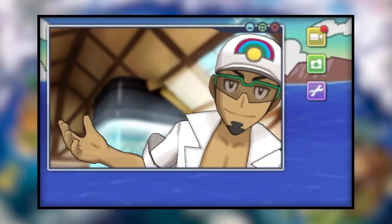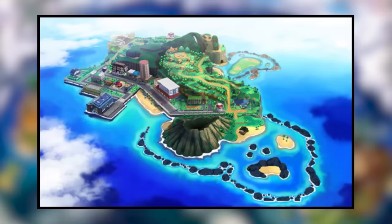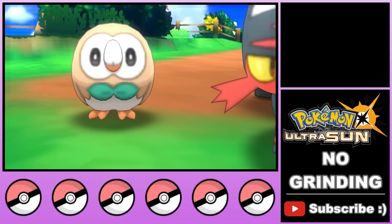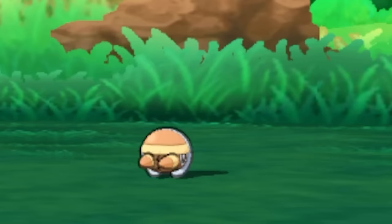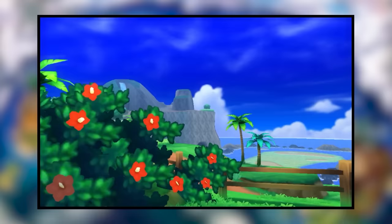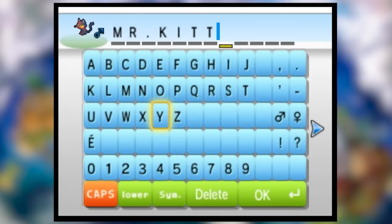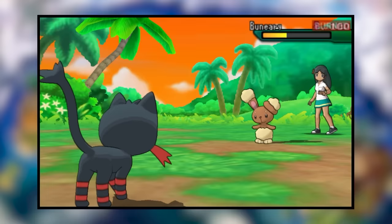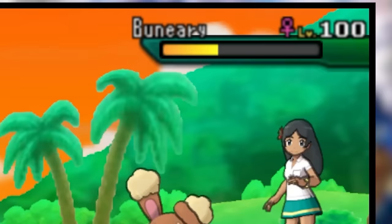We kick off our run in the scenic Alola region, a chain of islands with various different biomes and loads of exotic Pokemon. After the intro bits, we get the choice of our starter. This choice is pretty important, especially for the early game since options for other Pokemon will be really limited. Keep in mind that our starter and any Pokemon we catch in the wild will all be single digit levels, while any Pokemon we fight will be level 100. With this in mind, we opt for the fire type cat, Litten, which we nickname Mr. Kitty. Litten is the best choice here since fire type moves can burn enemy Pokemon, which does damage over time and will be crucial for the early game.